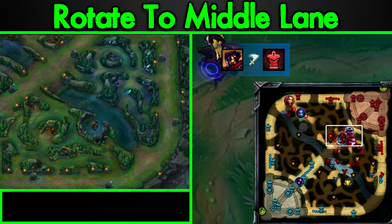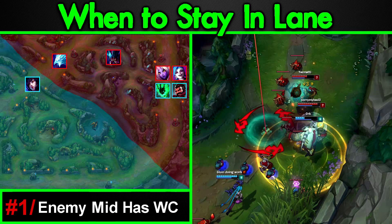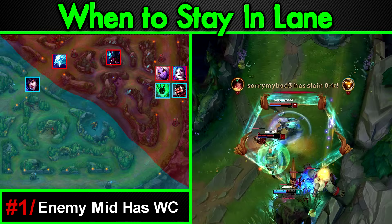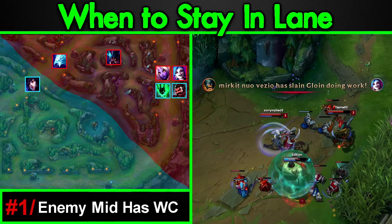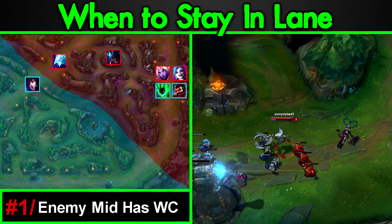So now we know what to do — but how do we decide when to do it? When to stay in lane: number one, the enemy mid has wave clear. If the enemy mid has massive wave clear, you want to avoid going mid lane as you'll get stalled and have trouble taking the objective. If your enemy mid has good wave clear, I avoid going there. Although going mid is still possible, it's a lot harder and risky because you're going to lose experience and gold, and bot lane can just take down their turret. You have to do it quickly, and versus a wave clear champion that's not going to happen.